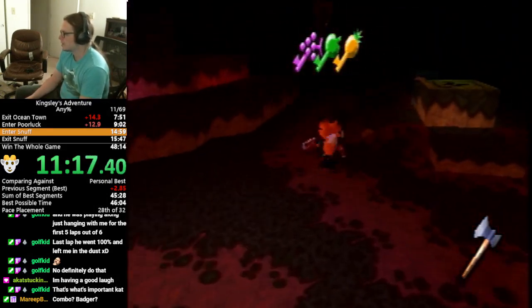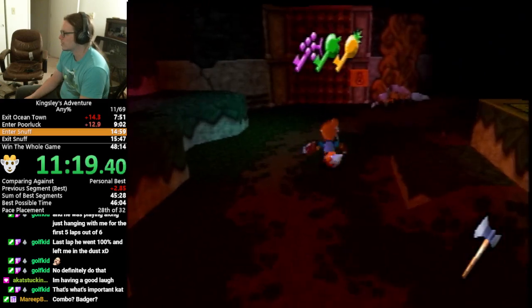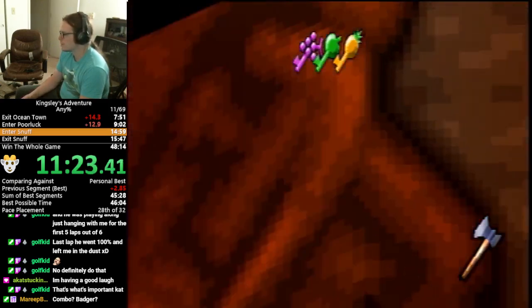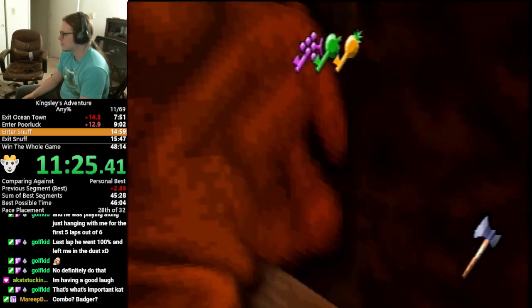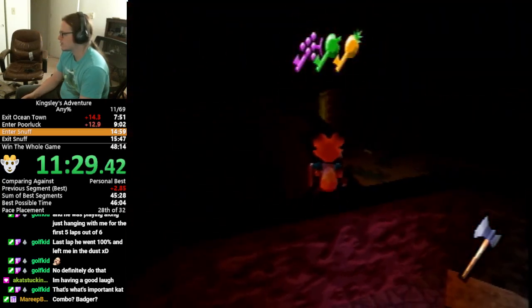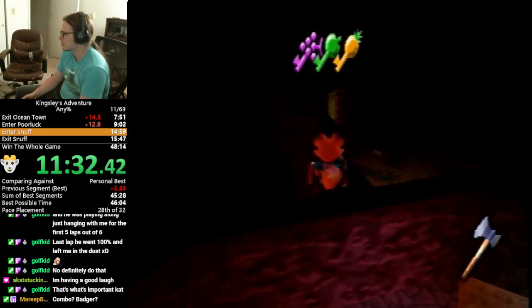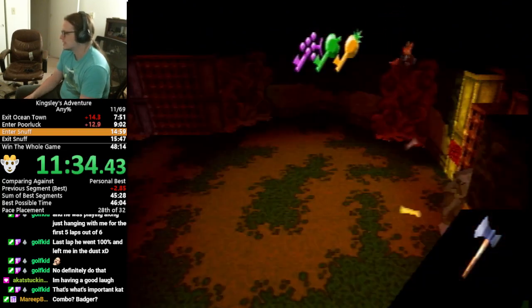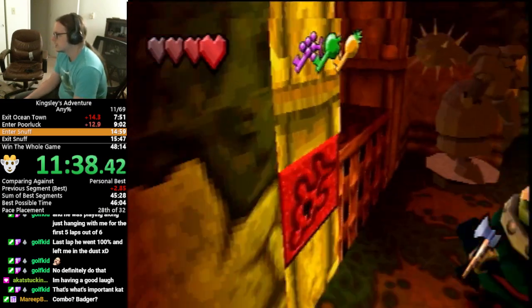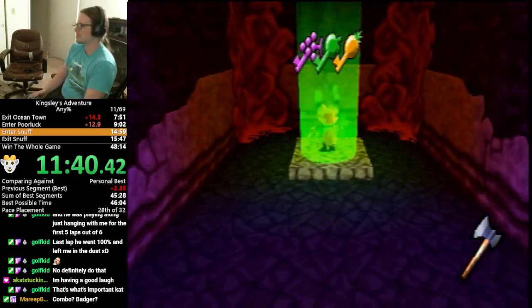So we got this Pineapple Key and we're walking up to the Pineapple Door — you can see the Pineapple Key hole there. But instead I'm going to jump onto this wall, and the Grape Door is the one I'm facing right now. Going for a jump here... that looks good. Oh that's good — we skipped the Grape Door too! That's awesome.